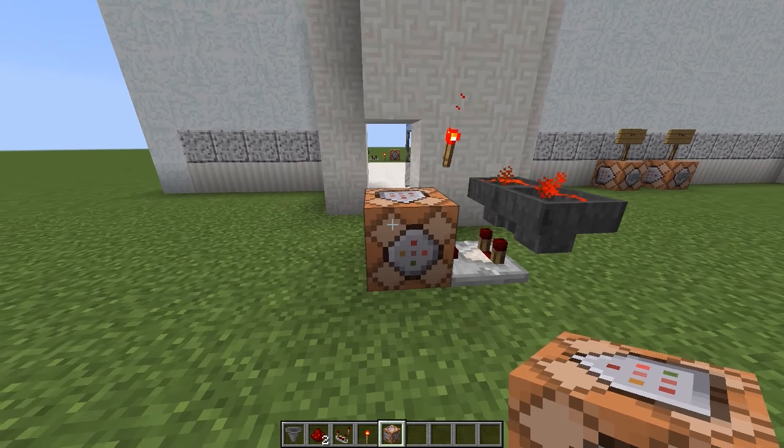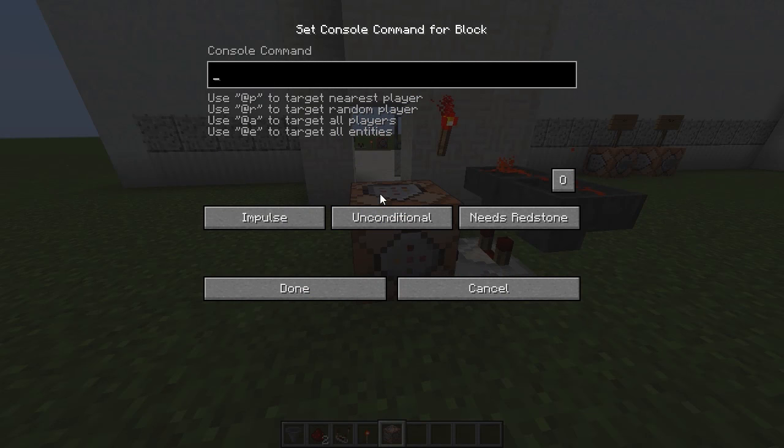Now we need to do some stuff with the command block. Right-click on the command block and change this button right here to repeat — once that says repeat we're perfect. Then we need to place this command inside our command block; the command will be in the description so all you need to do is copy and paste. This command puts splash particles on our shower head so it looks like the shower is actually working.